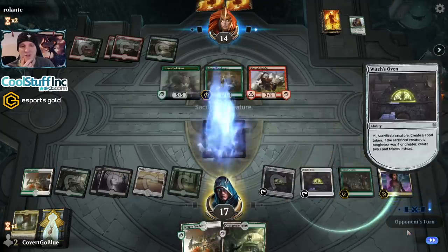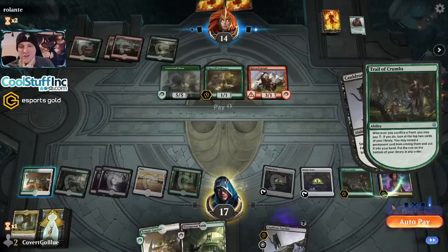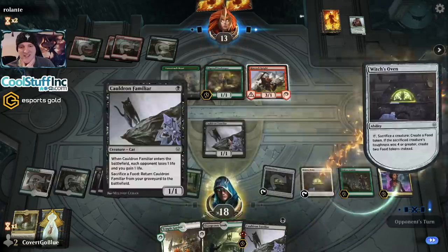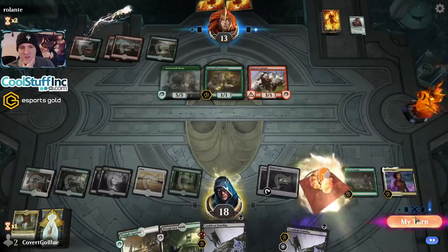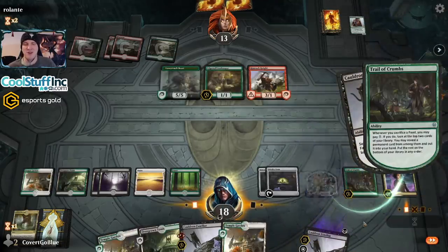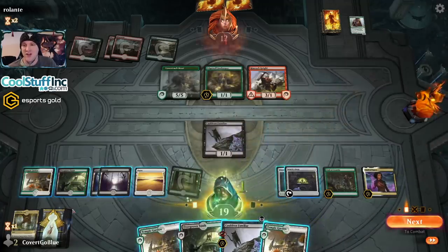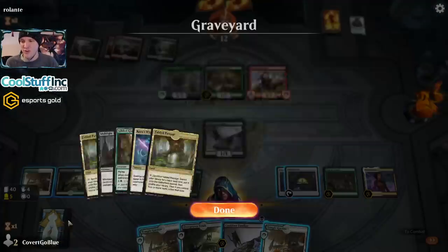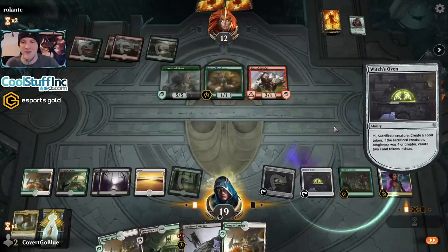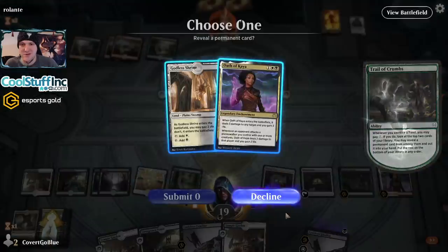Let's use an Oath of Kaya to get this Pelt Collector dead, rebuild our life total, and play double Oven. We are set up — here comes an Innkeeper though, to keep the opponent in the game and draw a card. Rimrock Knight doesn't attack — let's do the Oven game. This is definitely around where a Doom Foretold would be a good find. Another cat — putting a Wrath on the bottom. Don't like that. Our last several looks have been pretty blank but we've got a lot more to look. Three Wraths on the bottom — you know how unlikely that is? Three of our top four cards were the Wraths in our deck. That's insane. Let's keep this going because we need to find something better. And there's an Oath of Kaya.